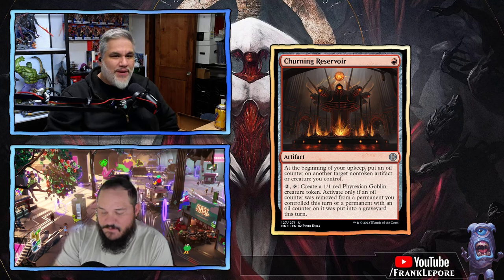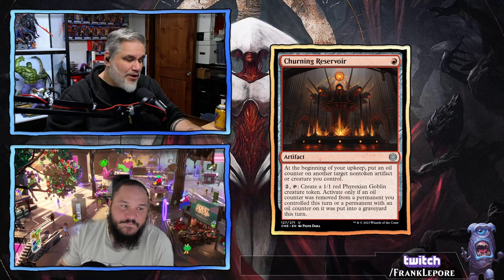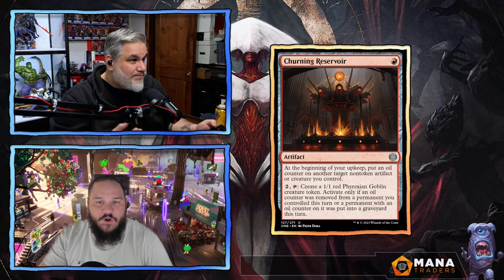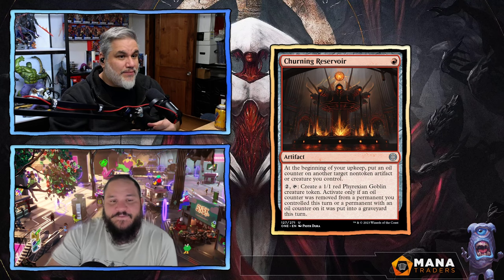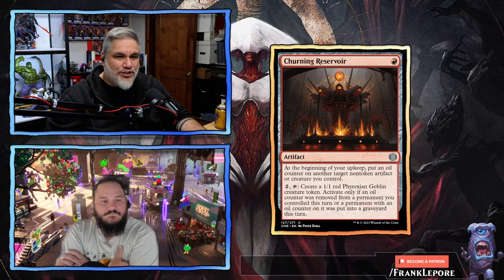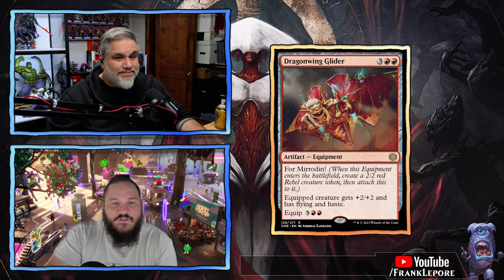This just feels like so much work just to get a 1/1 and you're still paying two mana. If this was a triggered ability rather than an activated ability — like hey, every time you remove an oil counter from a permanent you get a 1/1, or every time a permanent with an oil counter dies you get a 1/1 — I don't think that would be overpowered at all. You're probably losing one oil counter a turn at most in most limited games. At two mana and an activated ability, I'm never going to build around this because it's just too expensive to make a 1/1. Maybe you've heard of Bitter Blossom?